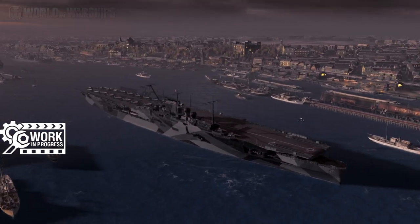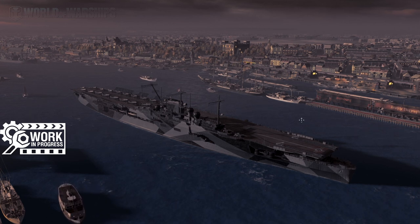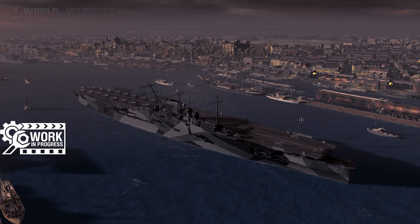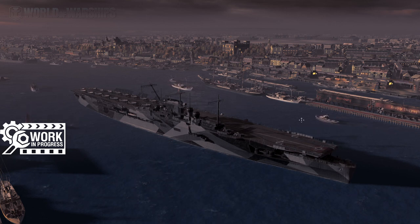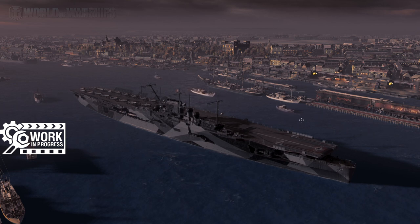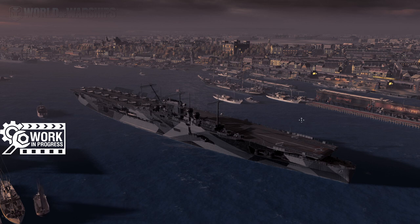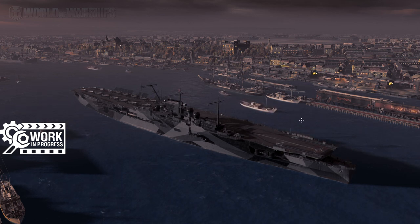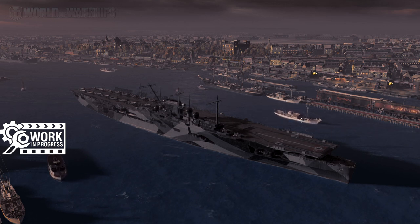Looking over the complete package, the closest analogy I can find to this ship is tier 8 premium USS Saipan — slow plane regeneration, small squadron sizes, attack waves meant to be impactful. Saipan has small squadrons with high-health planes designed to land infrequent but harder-hitting attacks. For Loenhart you can see this working with the AP rockets against broadside cruisers and potentially broadside carriers — I'm willing to bet you can citadel a Ranger or Furious with these rockets. The HE bombs are going to do horrible things to anything they touch. Imagine getting hit by a 2000 pound HE bomb in a tier 6 destroyer — that's going to hurt.